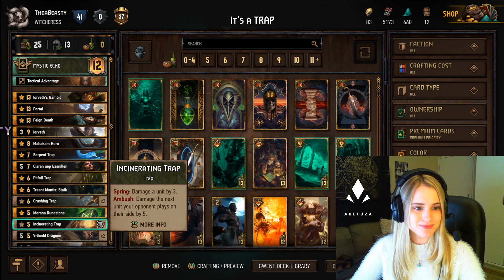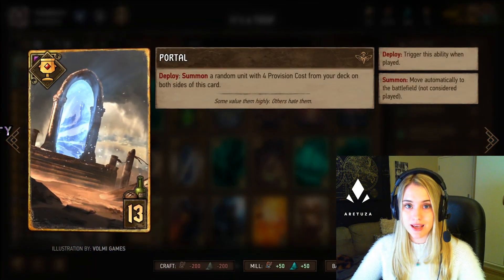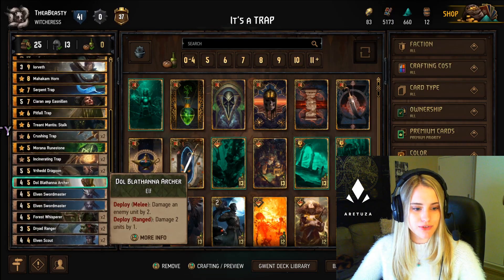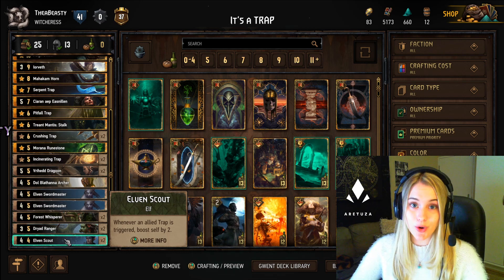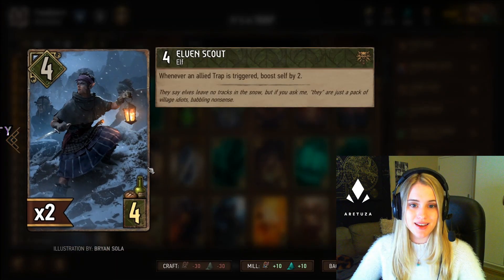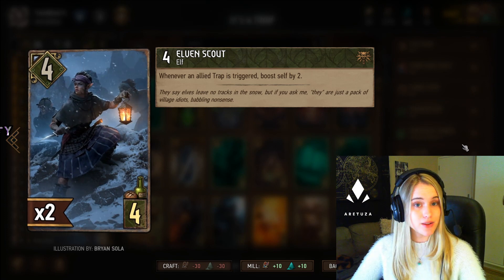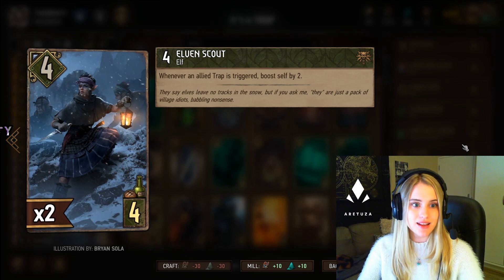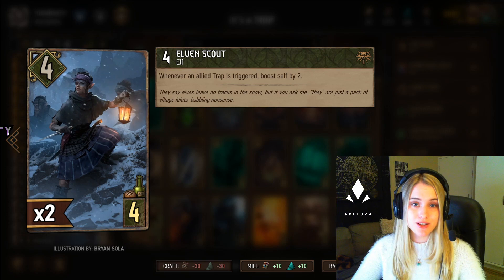We can replay one of the Crashing Traps with Irith if we want to. We also included Portal in this version of the deck because it is an artifact and it will pull two four-provision cards — make sure these aren't in your hand when you play Portal. Then we have Elven Scouts: whenever a trap is triggered, meaning whenever the card turns around and does its ability, this card boosts itself by two points. With two of these on the board at the same time they'll give you a lot of points.